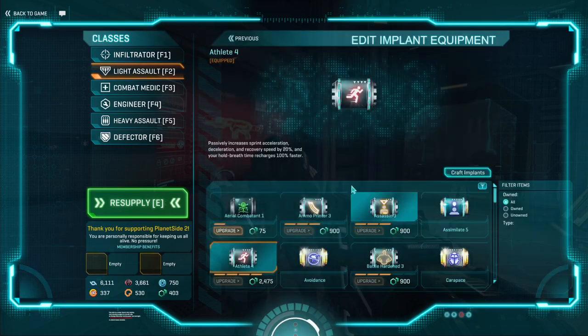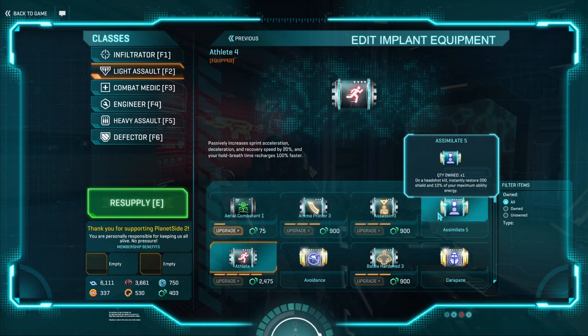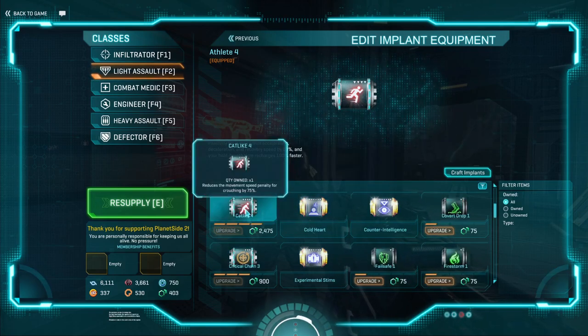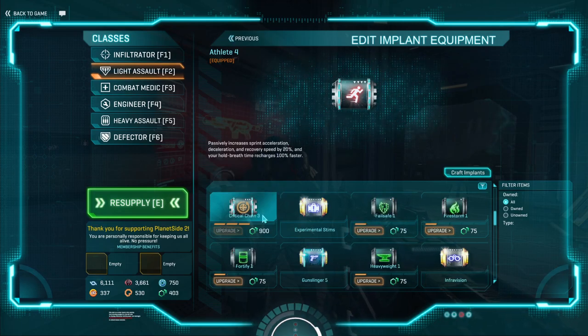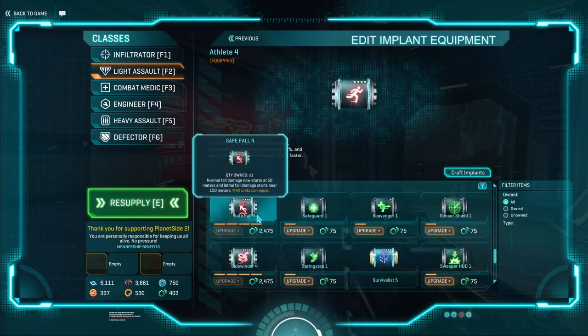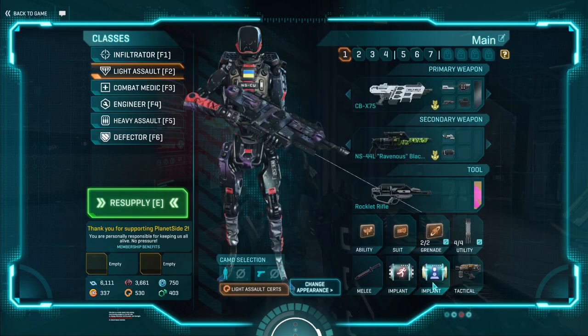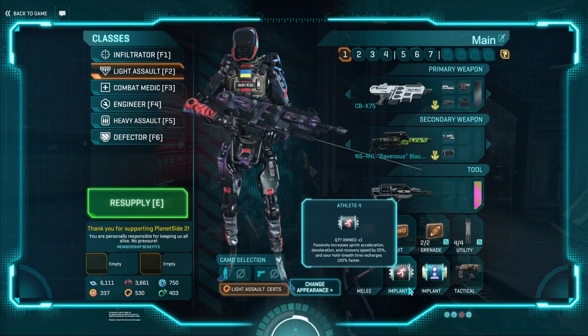Your knife doesn't matter at all. Implants — the Light Assault is not super implant heavy, but there are ones that are nice to have. Personally, Assimilate and Athlete are my go-to picks, and I sometimes switch Athlete for Catlike. Athlete will just give you faster sprint acceleration and deceleration, which is nice especially if you're going to be constantly jump jetting everywhere. Assimilate is also very good — if you get a headshot kill, you immediately regenerate shield. However, this is quite skill dependent, so it's not a must-have, especially if you're new to the game. Catlike is nice if you find yourself crouching a lot, especially if you're perching up on rooftops. Safe Fall is also good if you play Ambushers. Most implants work on the Light Assault — I personally just lean towards Athlete, Catlike, and Assimilate, but figure out what works for you.